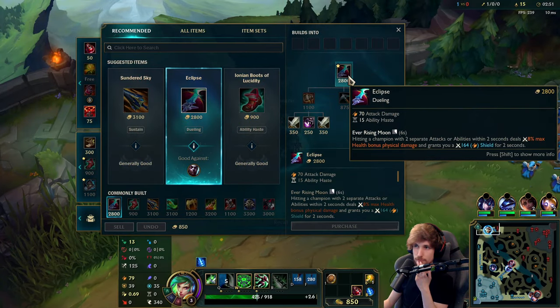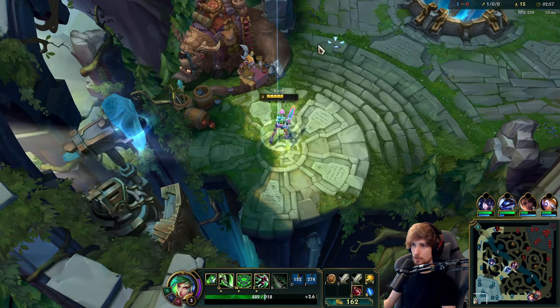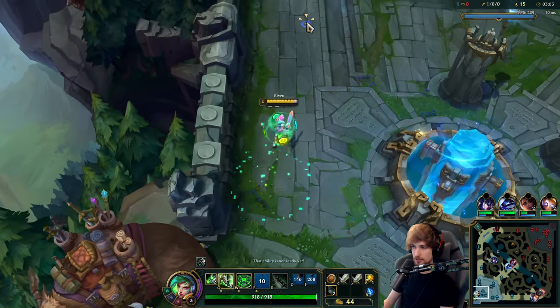So for the first item, really simple — I'm actually going to buy Eclipse. Usually I like to go Sundered Sky, but this game I want to have more damage and shield as fast as I can.